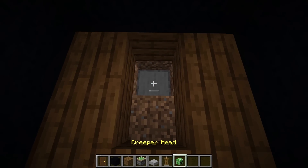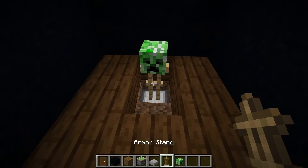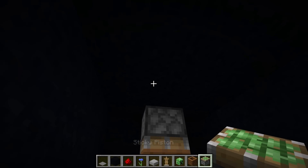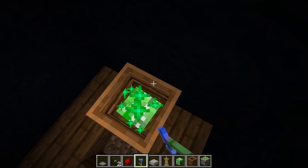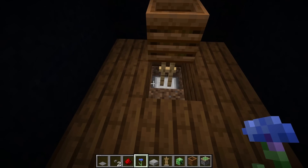Then we put a slab on the top, then an armor stand on there, and then we can put a creeper head on this armor stand. So we place a composter right there, then a sticky piston, and then a button to push that sticky piston. We want to make sure you can't see the creeper head, so we fill the composter with some flowers so now you can't see it — that's so perfect.